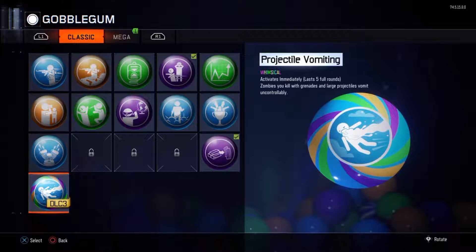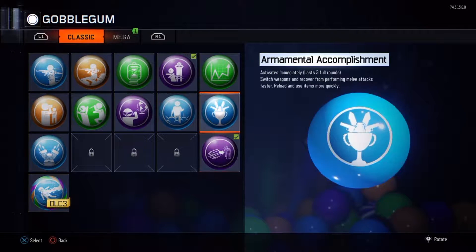So there's also a classic Gobblegum I've got — Projectile Vomit. I'm not really sure what it's called that way, but it lasts five full rounds, and zombies you kill with grenades and large projectiles — so like XM-53s — will vomit uncontrollably. I don't even know if I'm going to use that, but that is just such a funny Gobblegum.